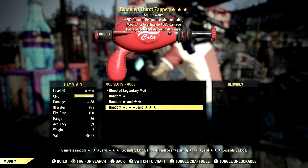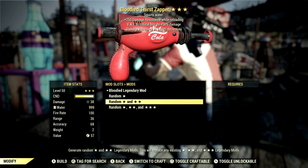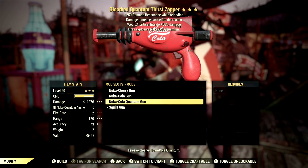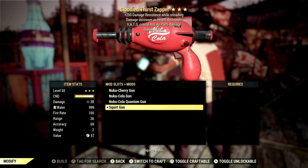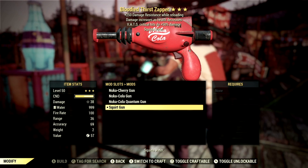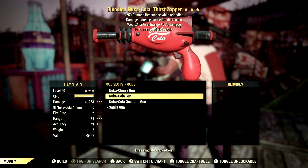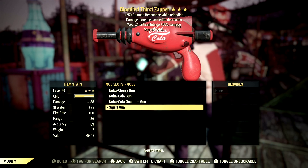Once you have your Thirst Zapper, you can bring it over to a weapons workbench and roll for whatever legendary effects you'd like. However, this does not matter whatsoever with what we're doing. Over the mods for this weapon — this is where the magic happens. We have three different Nuka Cola mods to get a ton of damage out of this weapon. However, if we use Justy's Squirt Gun mod, we get to have an infinite amount of grenades — whether it's a Plasma Grenade, Frag Grenade, or a Nuka Cola Grenade. If you equip one of the Nuka Cola mods, this will not work. You have to have the Squirt Gun mod equipped.